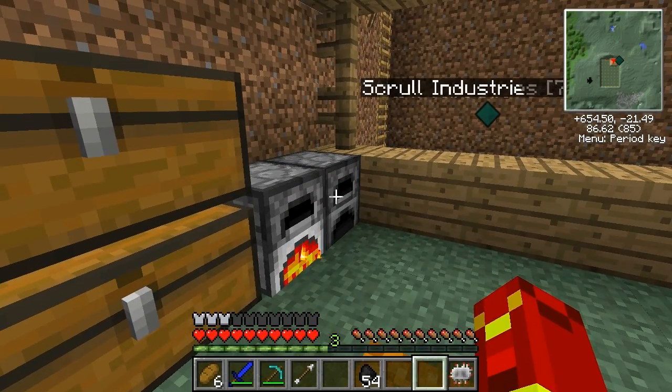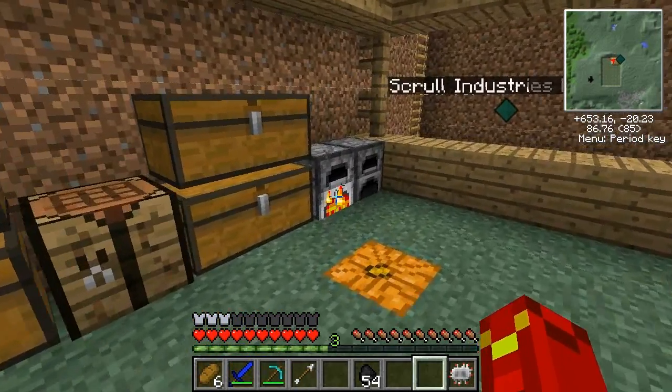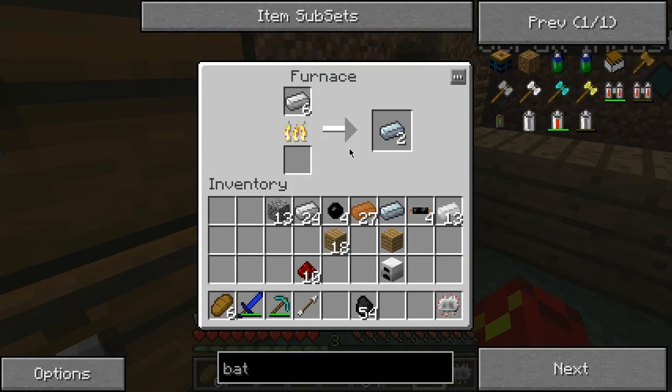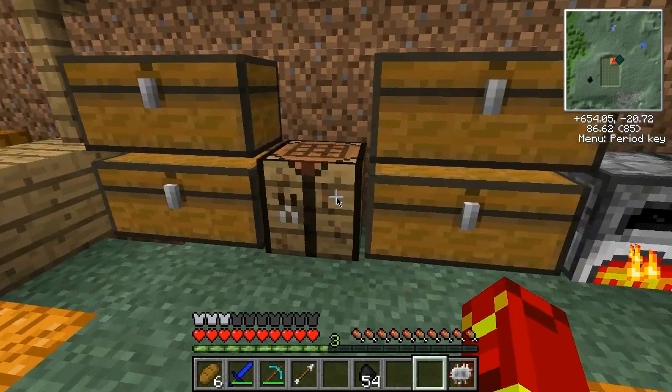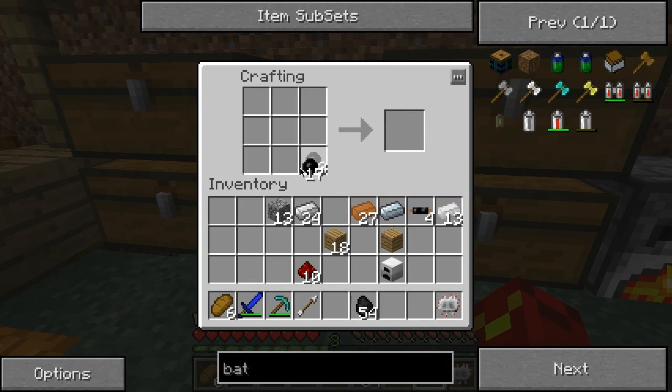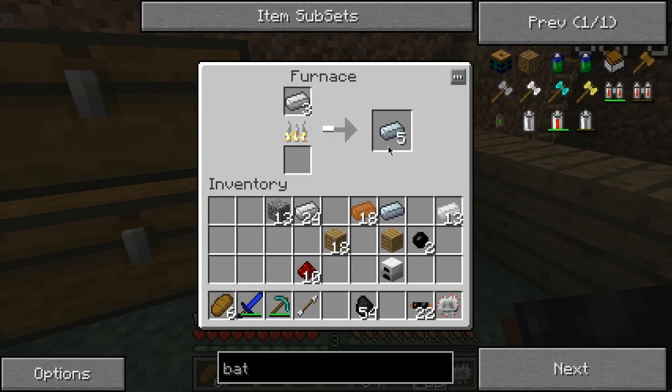Electric furnace runs on electricity, which is what the generator produces from coal. Iron furnaces work at double the speed of a normal furnace but they still use coal to power them. I hope you guys are enjoying it — I'm talking really fast because I have lots to explain, but I will slow down once I get to a calmer state because I'm trying to explain everything and get you guys to understand most of what this is.